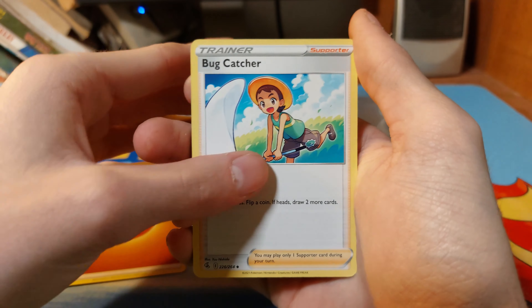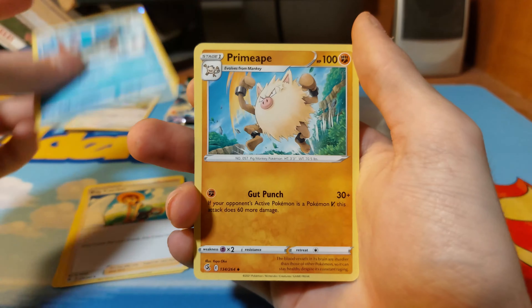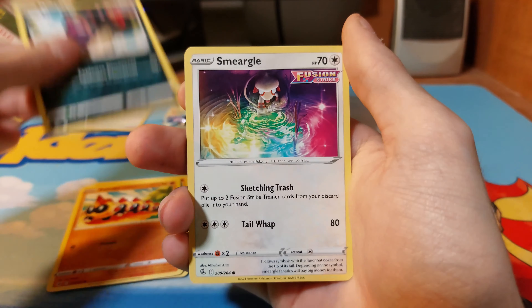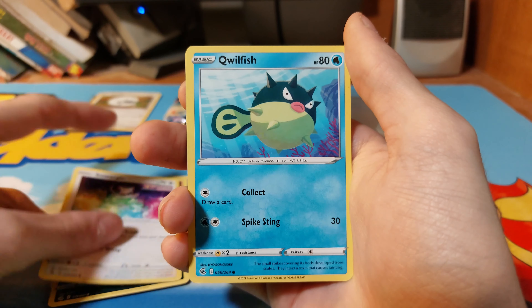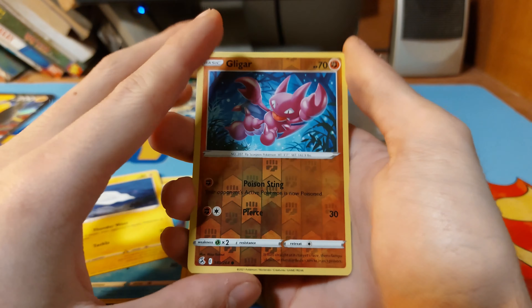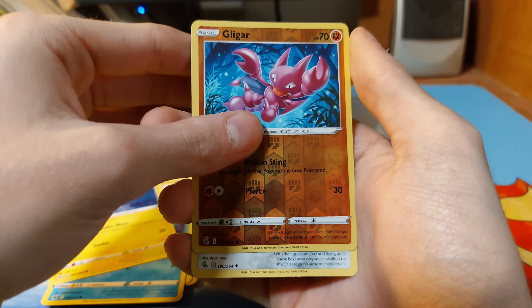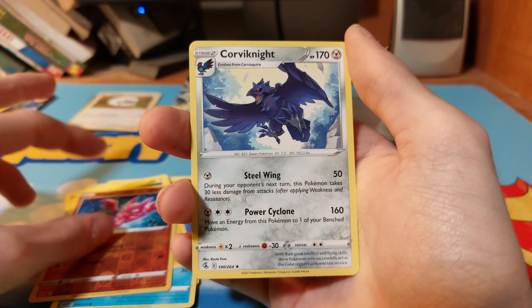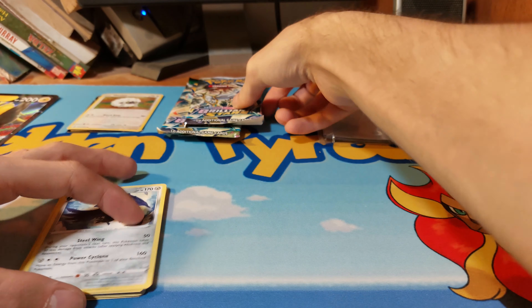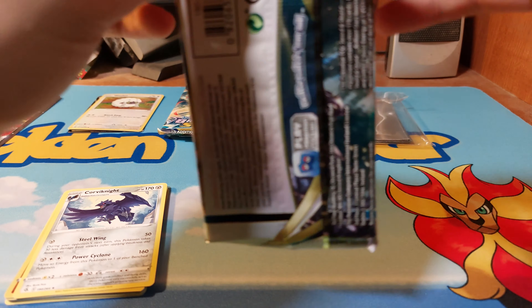Fighting energy, Bug Catcher, Breloom, Primate, Phanpy, Murkrow, Sneasel, Quilfish, Tynamo. We have a reverse Gligar and a Corvinite non-holo — I almost said holo for some reason. I'm hoping for one V, or really anything. I'm not sure what we're going to get out of these four packs.